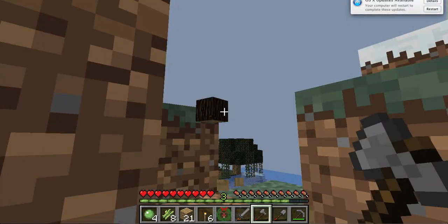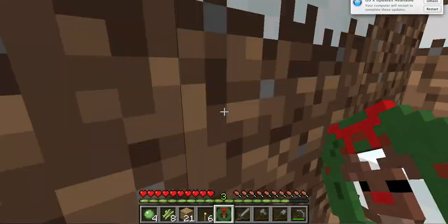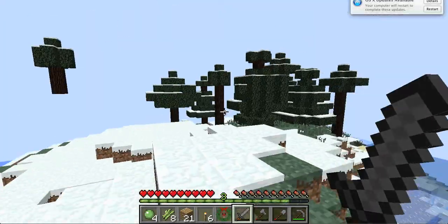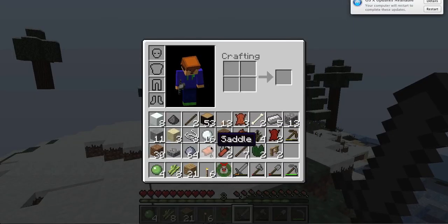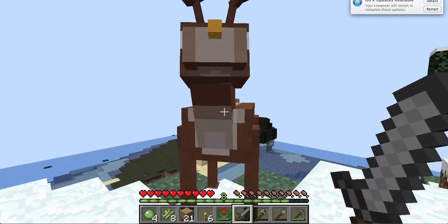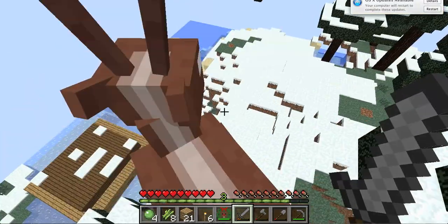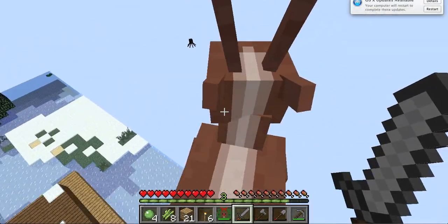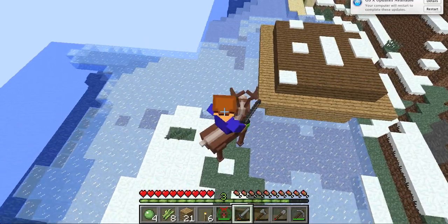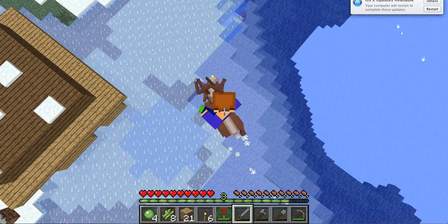I told you guys I'm probably going to use mods in my let's play. I have timber mod, and I just waited for saplings to drop. Now, when I right-click this, it spawns a reindeer and I can fly him, which is amazing. And if I go to F5, whenever he moves, snow particles come out, which is awesome.